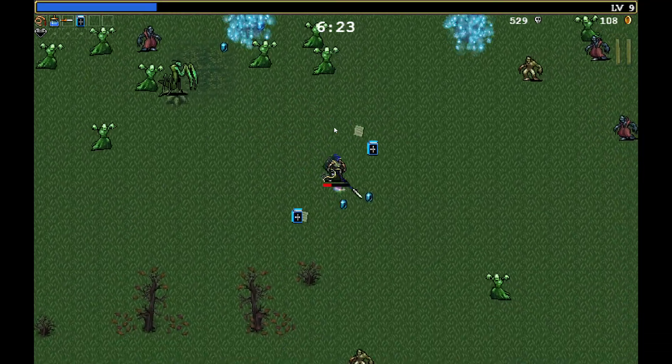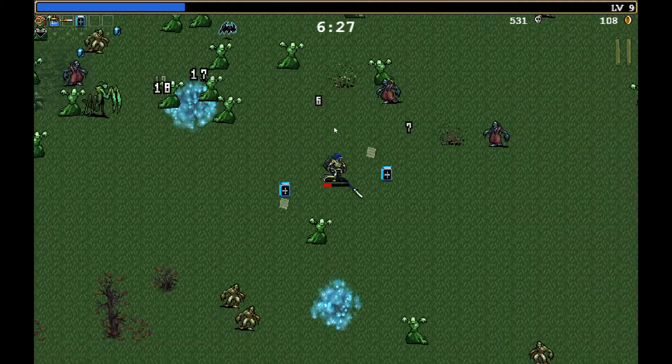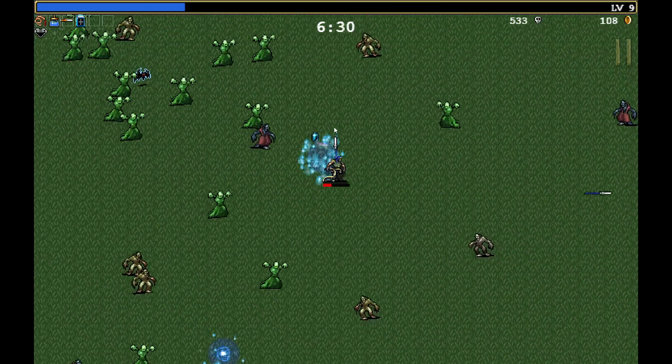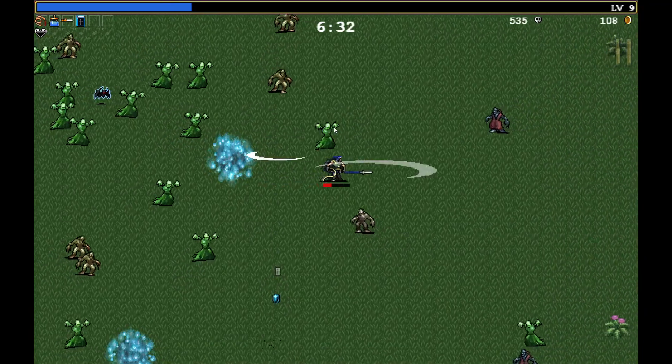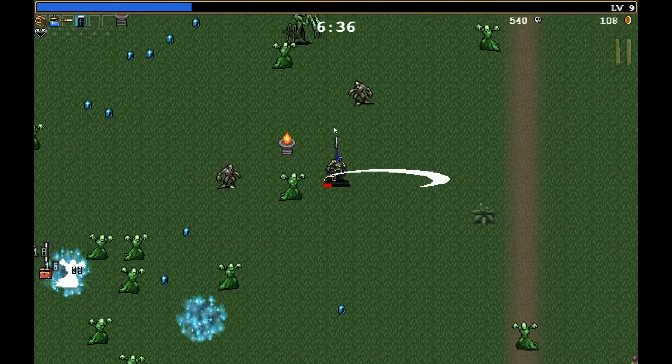You can pick off enemies at range or dive in and get up close and personal. It depends on the drops for your run but also how you want to play. Vampire Survivors gives you plenty of choice — there's an array of tools you can use and it's up to you how you use them.